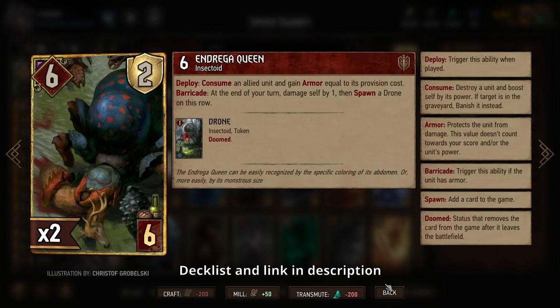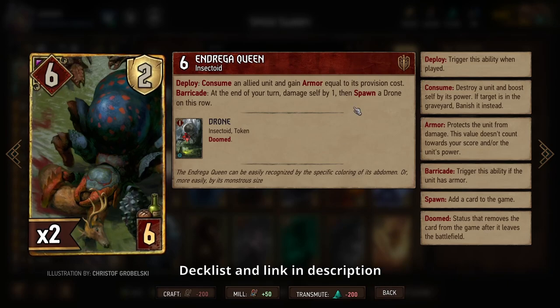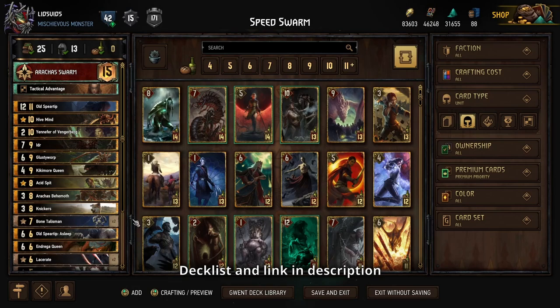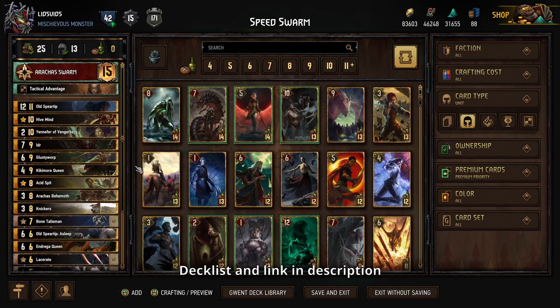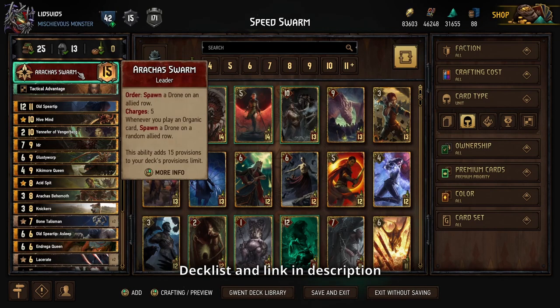Raucous Nest and Spontaneous Evolution are great ways to very quickly get a bunch of cards on our side of the board — drones in particular. We can also use things like Raucous Behemoth to create even more of them and boost them up in the process. Andrega Queen — I generally like to consume the Raucous Behemoth with the Andrega Queen because high provision cost means you get a bunch of drones. With our leader ability, any time you play an organic card you'll get a new drone spawned, and you can use this to get five drones on your side. So no shortage of ways to get the drones.